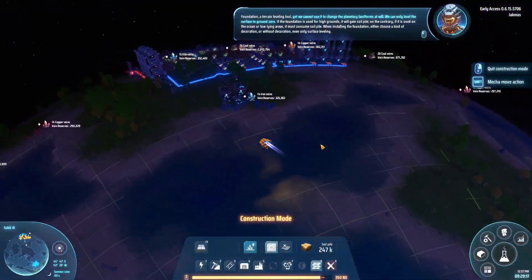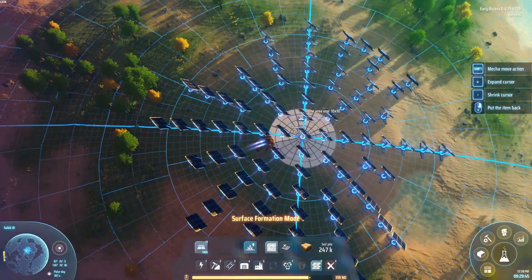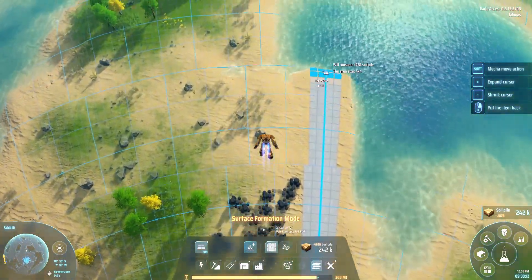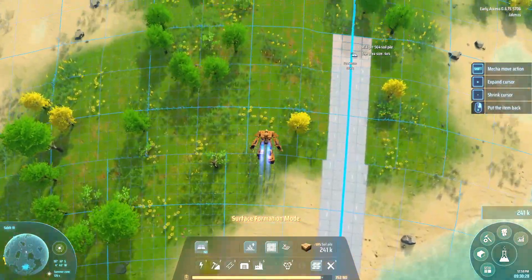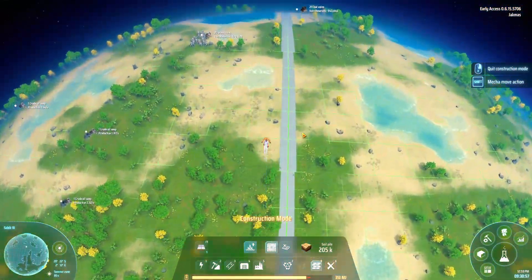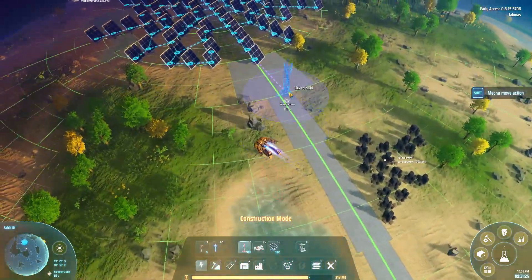The layout for the solar panels is going to change because I didn't have foundations and there were a few puddles I couldn't build on, so I'm going to redo that off camera — it was very difficult to come up with a good symmetrical layout. I'll start with the ring of wind turbines. The plan was to put foundations around the whole planet but I literally just ran out, so foundations are being made off camera.